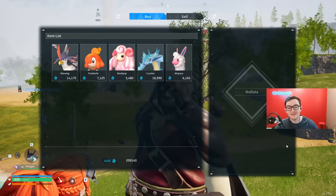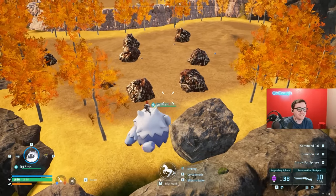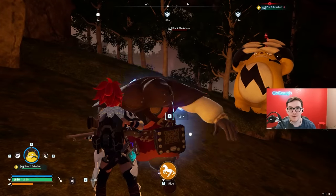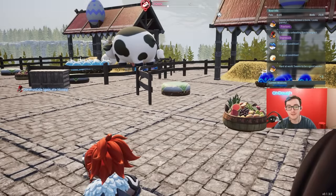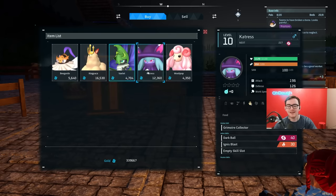The best human to capture in Palworld is the Black Marketeer. If you place him in the power box and then take him back out, it refreshes his store and gives you new pals to buy with different passives. You can get things like Swift Runner and all kinds of good stuff, or you can get absolutely robbed. It goes both ways — it's basically gambling.